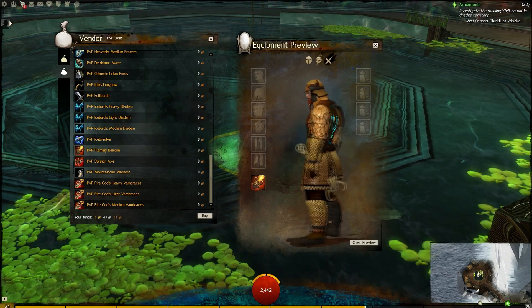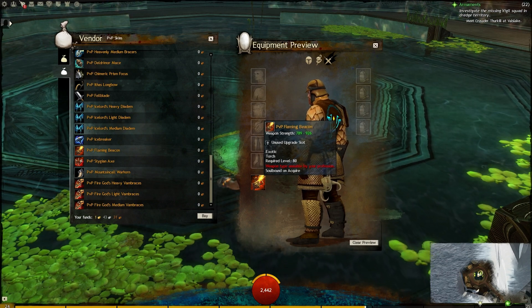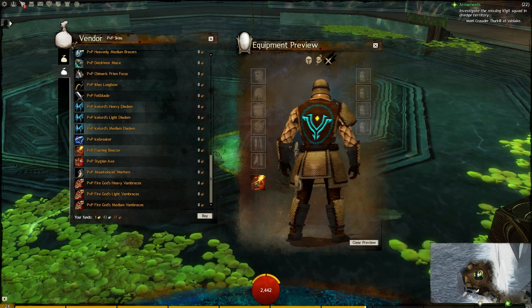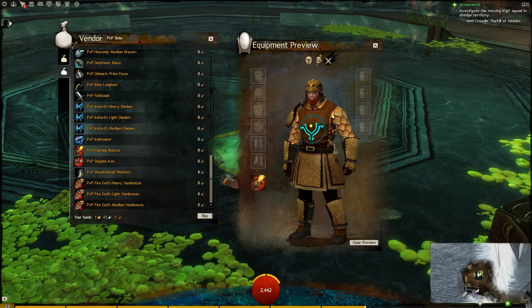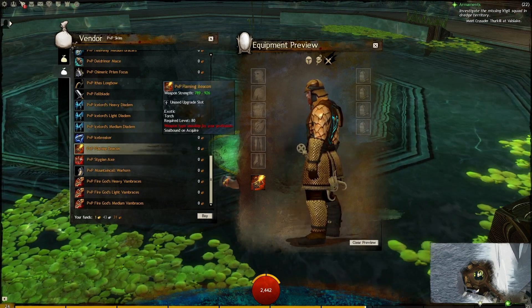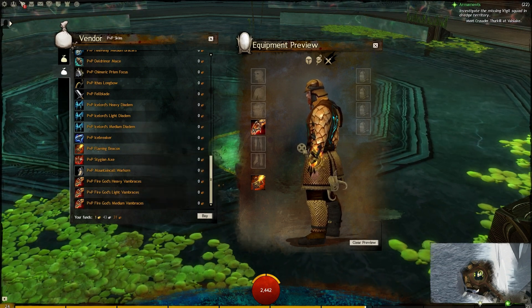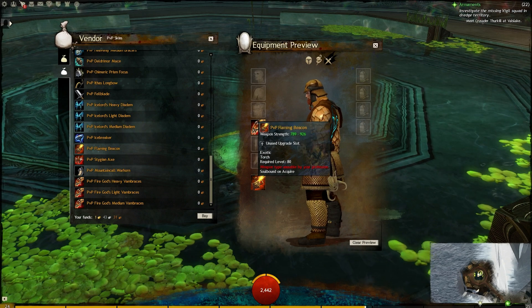Here is the torch — the Flaming Beacon. Then we have the fiery gauntlet things for both the light and the medium — the graphic on these looks the same for both.